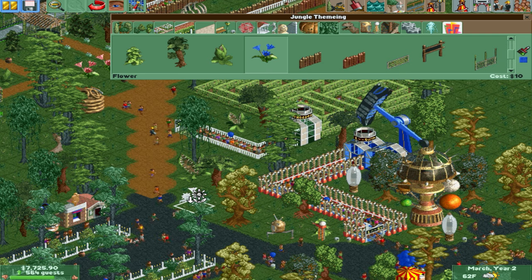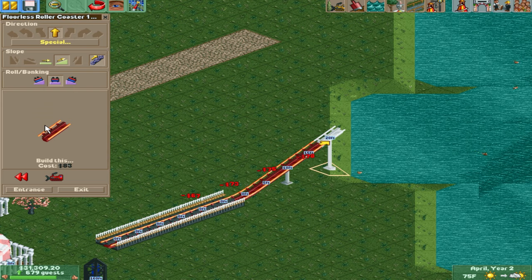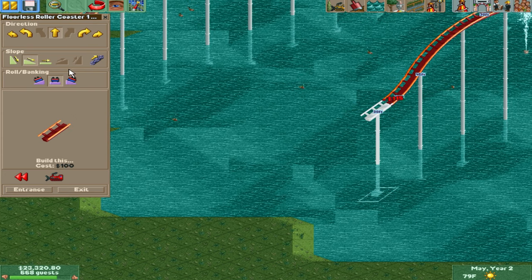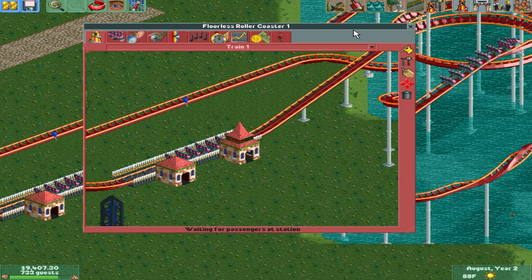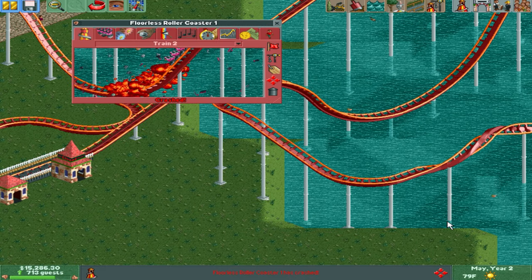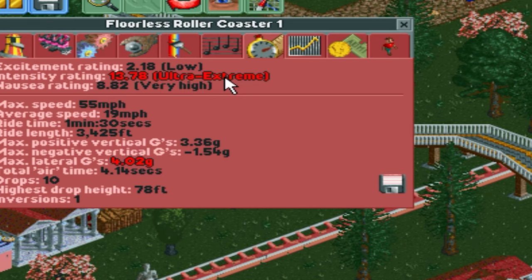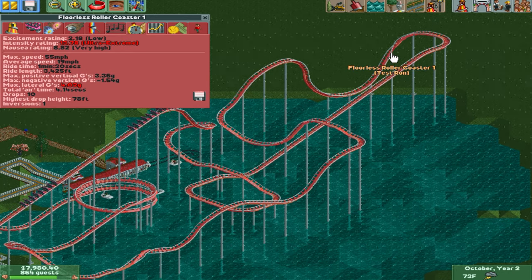I was going to continue my strategy of rapid expansion. We needed something big — something that would sell this place to everybody who sees it online. It was time to build my first custom roller coaster. I'm going to spend a large, extremely large — actually somewhat unreasonable — amount of time on it, and I promise you it will pay off. I'm going to plop it right in the middle of Romeland, our most ambitious theming project to date. We got a double loop, we're over the water, we got all these twists and turns. But the intensity rating came in at 13.78 — still ultra extreme. The guests who show up to your parks in this game have to be the most boring people on planet Earth.